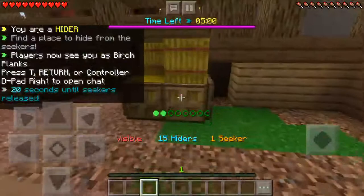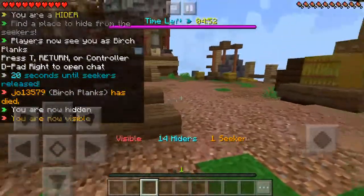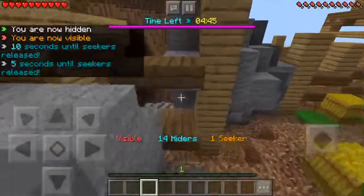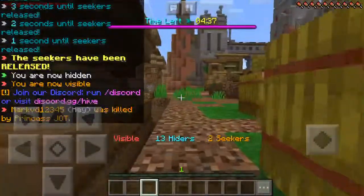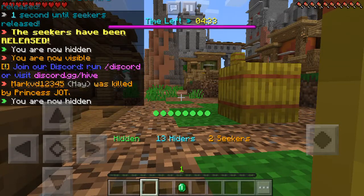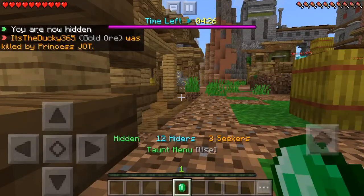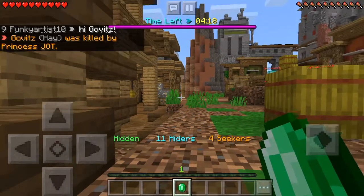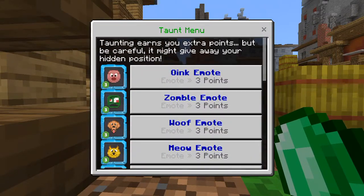Was that a good choice? Can I fit in there? Oh, I should have done hay. I'm just standing out in the open. Now there's two seekers. Taunting earns you extra points, but be careful — it might give away your hidden position. How about the oink emote?